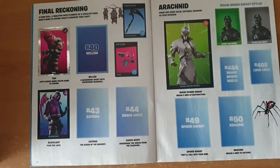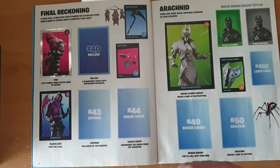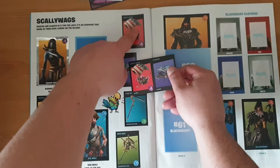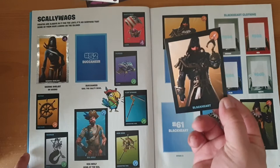Number 48 A and B — good, because we need both of them. I'm gonna start with the Rogue Spider Shield. Long Legs at number 48B, back blank. I'll jump to number 53 A and B, which we don't need because they're already in there. 54 — of course we don't need them, we already have them.